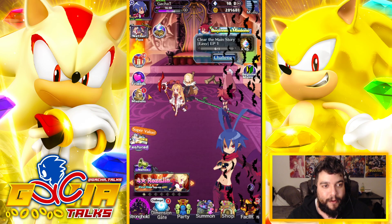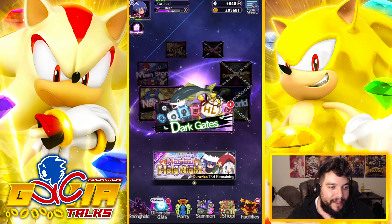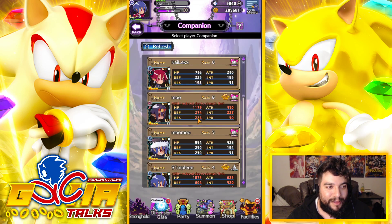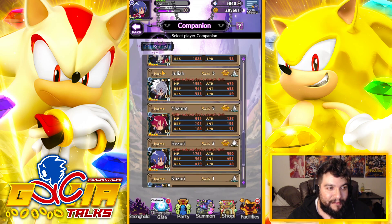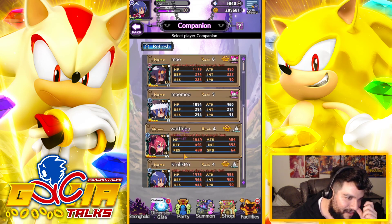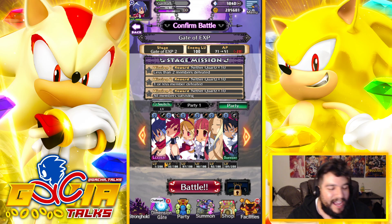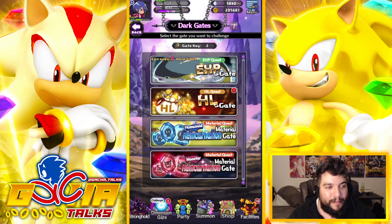The fastest way to do that is by going into the dimension gate and going straight to the EXP gate. Unfortunately, I've already used it today. Let me see if I can find a good friend that could carry — refresh — we get one refresh. Is there anybody like level 105? I don't think we're going to be able to get through this, to be honest. Him being level 1 is a drag, I can't do that. I have to go grind something else and wait until tomorrow to open up the EXP gate again.